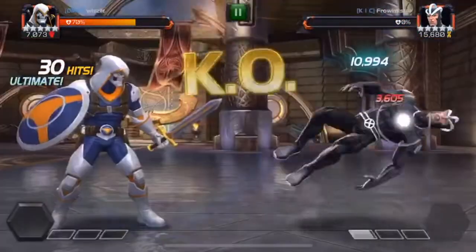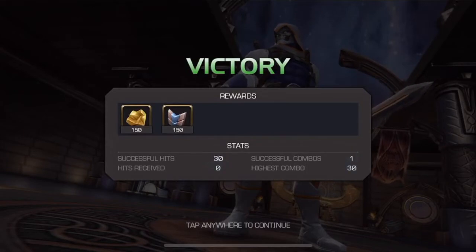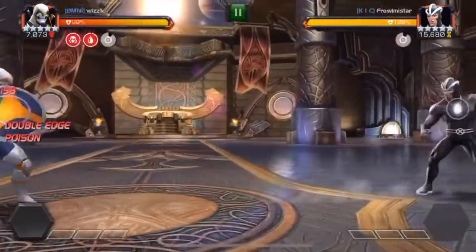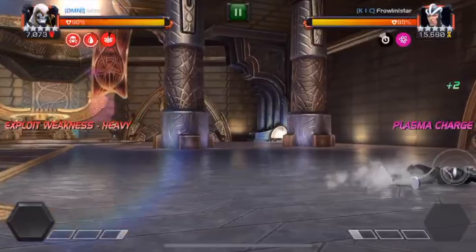You may have noticed that I use a lot of heavy attacks with Taskmaster. The first thing you want to do with any champion against Havoc is try to bait out his heavy attacks. His heavy attacks can be dangerous if they land, but know that you can interrupt them — this becomes dangerous if he's on an Unstoppable node in Alliance War where heavies cannot be interrupted. Aside from that, you can bait them all day long; just hold your block and continue to bait heavy attacks.